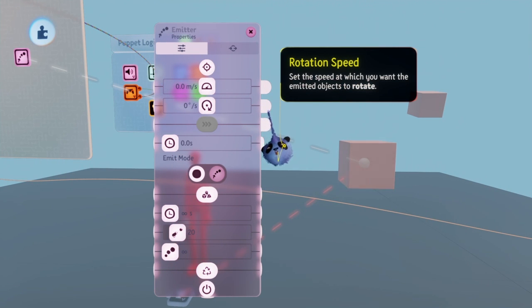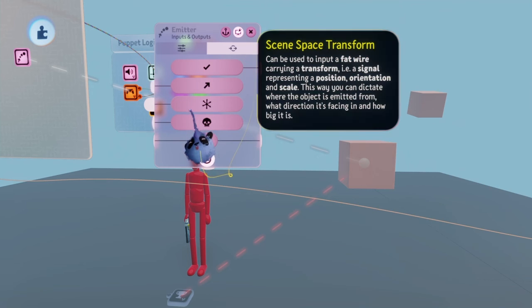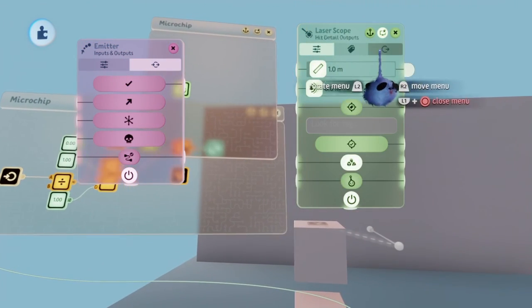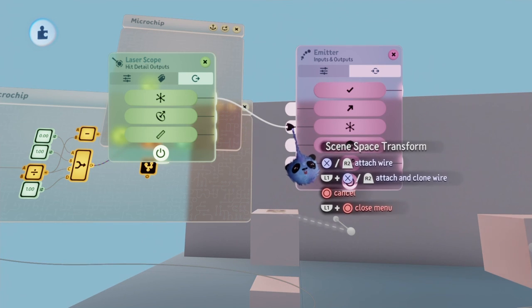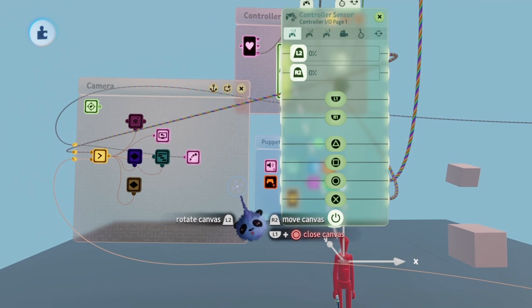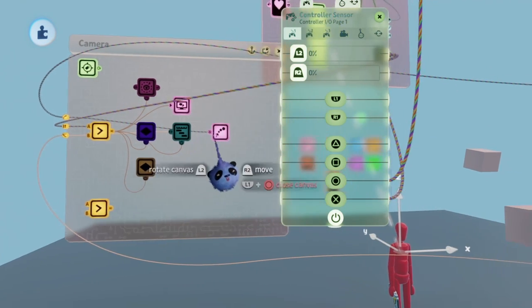Go to the cursor on the top of the menu and press it to select the object we want to emit — we want to choose the square we just made. After doing that, go to the inputs and outputs section and find scene space transform. This is where we'll attach the laser scope's hit position output. So go to the camera rig, open the laser scope, and go to the hit detail output section. Simply connect the hit position to the scene space transform. Now we need a button to press to emit the object — I'm going to use R2, along with a calculator so I can get a full signal even when lightly pressing the trigger.